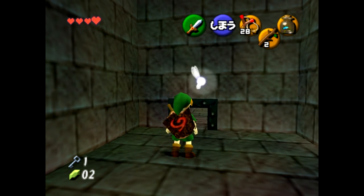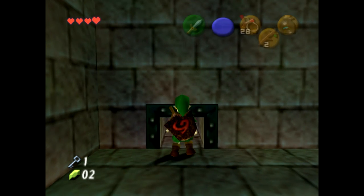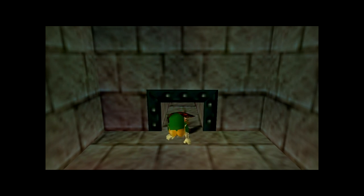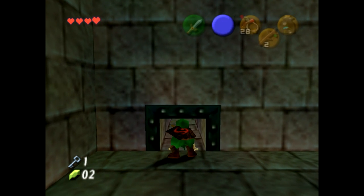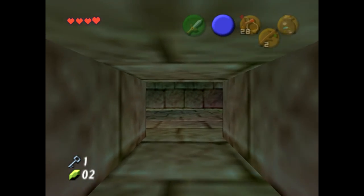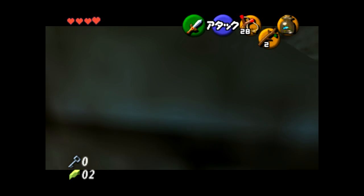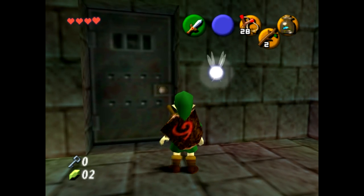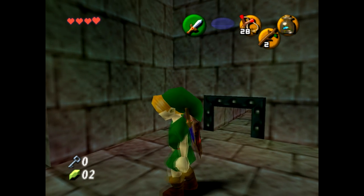What we need to do is perform an actor glitch using this crawl space and the door behind it. First I'll demonstrate how to do it, and then I'll walk you through it. What just happened is that when we tried to walk through the door, the little cutscene that plays that locks the camera from the crawl space kept us in this room.